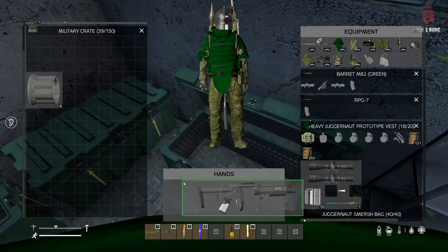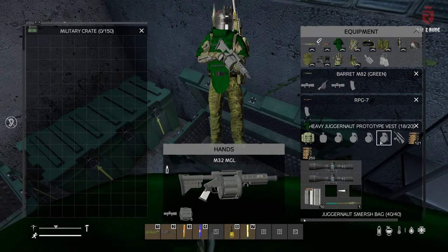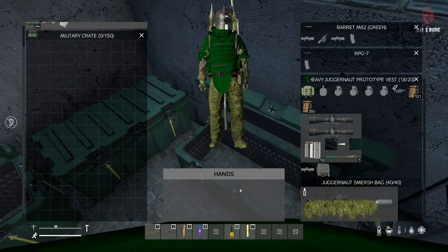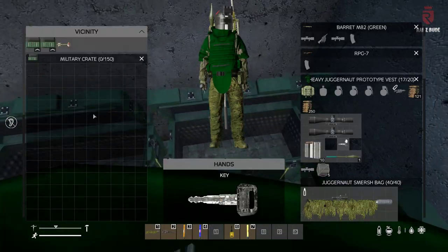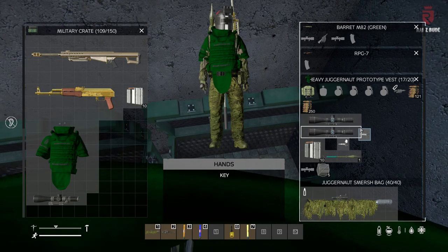Then we get ourselves a grenade launcher which I'm probably not going to use but I'll sell it because they sell for a lot of money on the aircraft carrier. And the last one — this is the golden chest, you get all the golden weapons. Let's go down — there you go, beautiful.